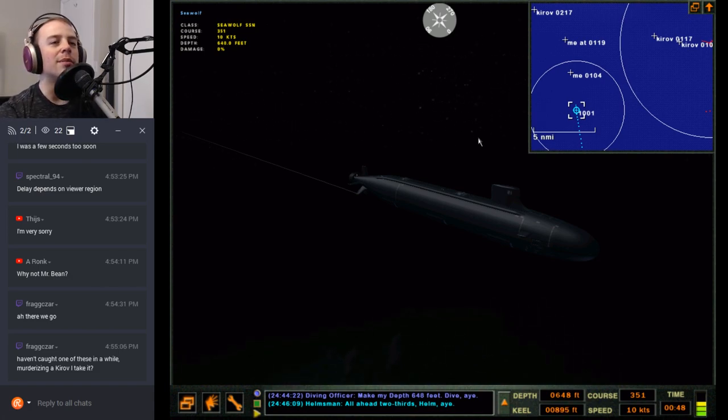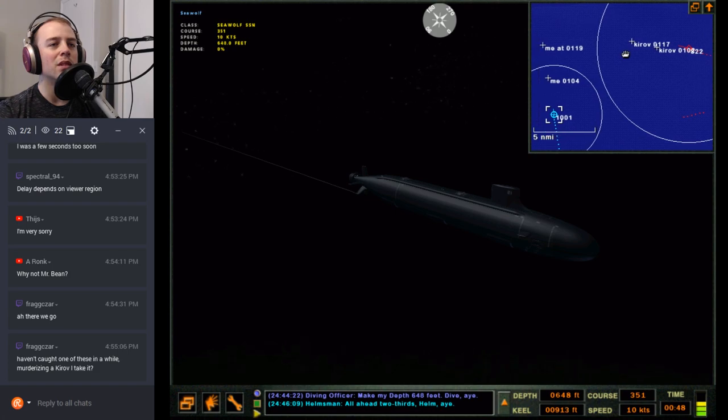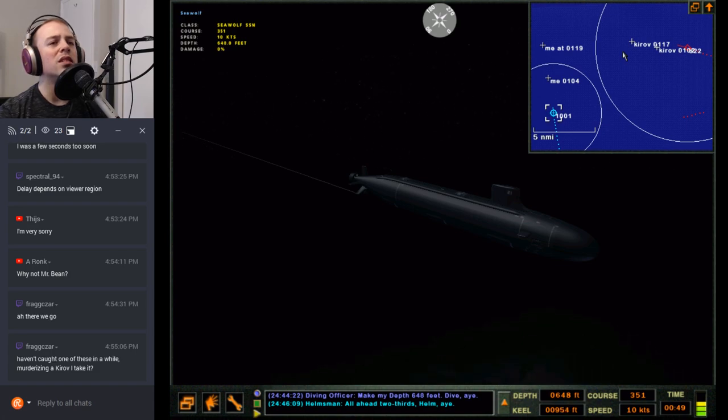Last time we had two engagements with the Kirov. The first one I missed him — in the new update RA 1.44, their surface ships are very good at evading active torpedoes. At least this one is. The passives work well though, so he duped the actives and then got me with a freaking standoff torpedo right on my noodle. Then in the second engagement I shot at him but dog-legged him — sent the torps up and around.